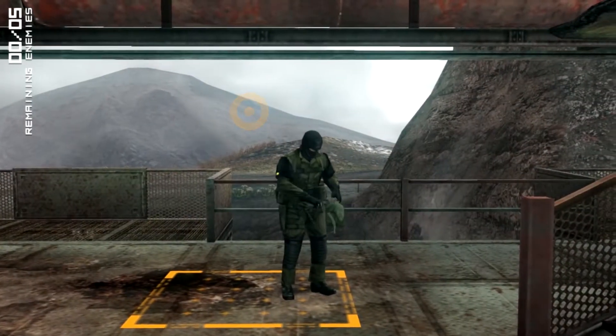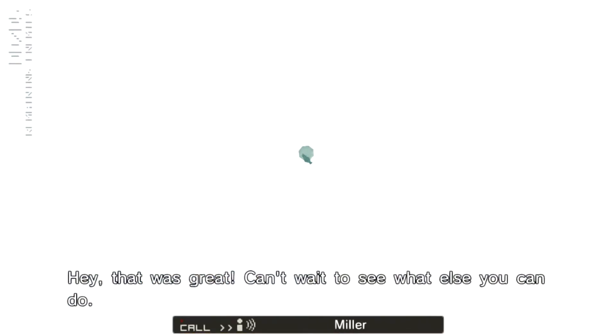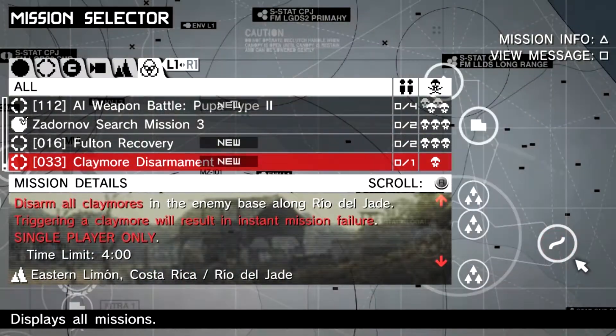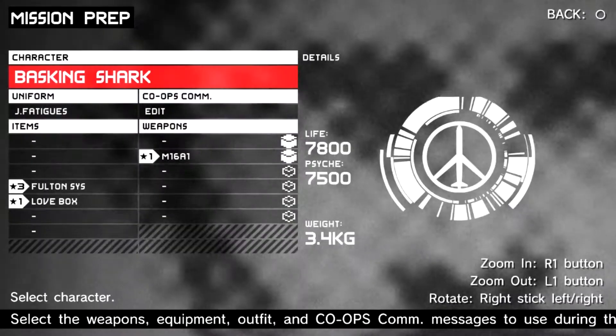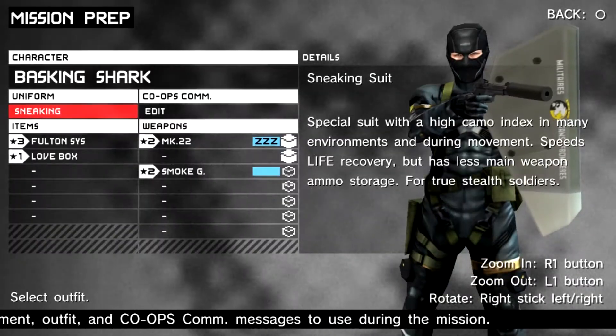So that's the first extra op done. We have one more to do. The next extra mission we're going to complete is number 16, and that is a bolt-in recovery mission. It's another easy one, so make sure to switch to your custom character and equip them with our sneaking loadout and start the mission.